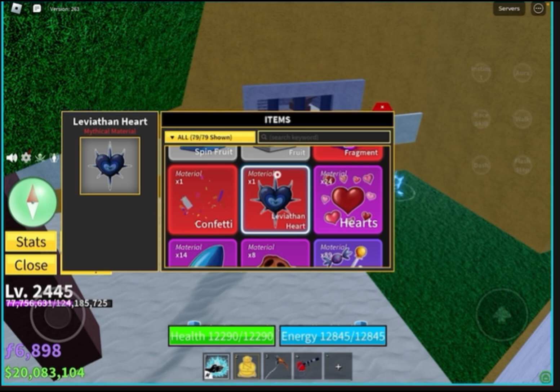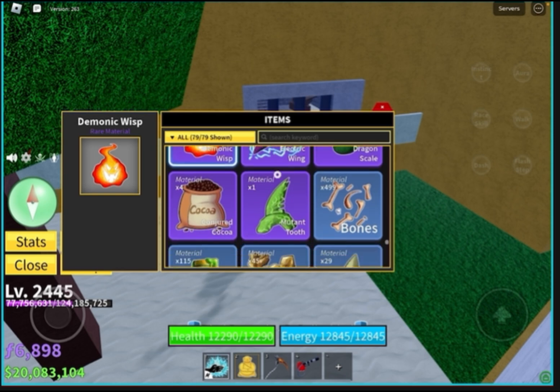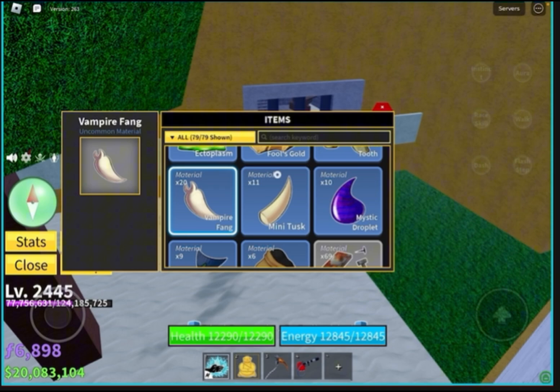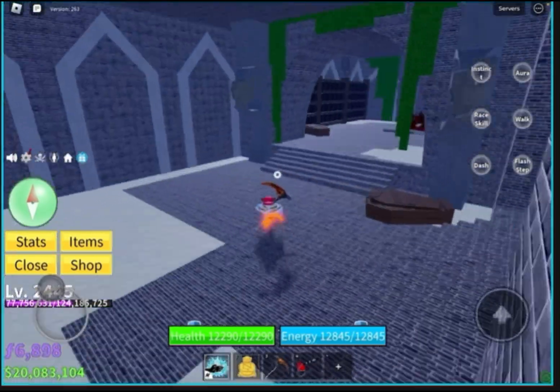There's like a blessing thing you have to do with that — I forgot what it was called. I killed a leviathan, then I needed to grind for 20 demonic wisps — this was torture, it took longer than getting the leviathan heart. Then I had to grind for 20 vampire things, that took like 40 minutes — torture. All this for a fighting style in a game.